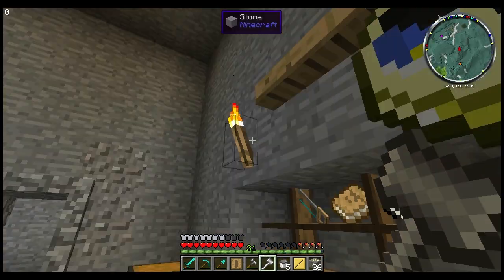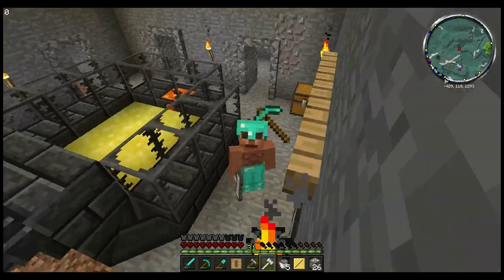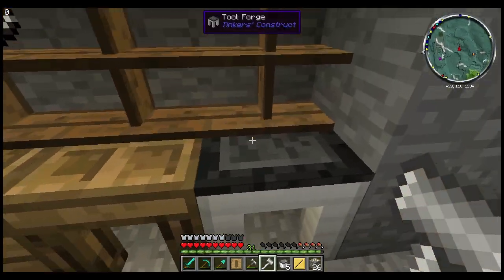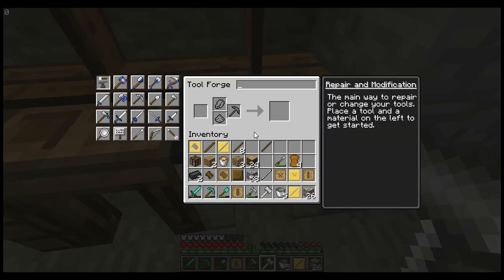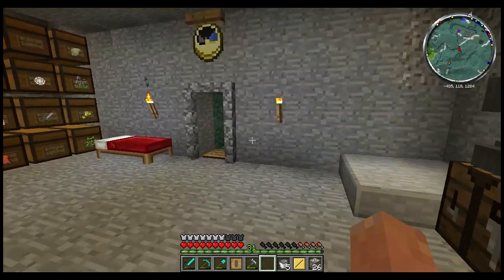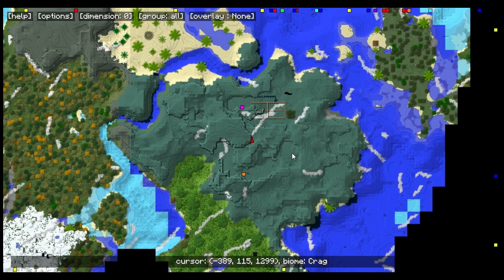Bam — pro tinkerer! Got ourselves a hammer, got ourselves a hammer! So what we'll do from here is come back in here, toss this thing in, toss all the other cool stuff in there. In order to repair or change the tool I'm not gonna do that in today's episode — I'm gonna do some more research and do that in tomorrow's episode. But we got ourselves a hammer!